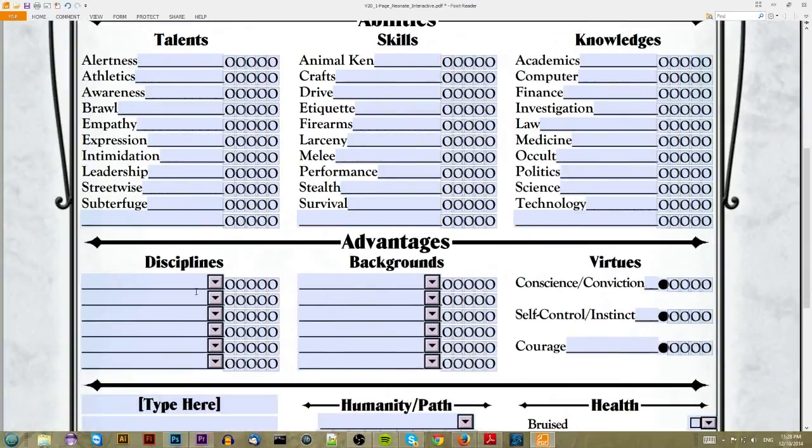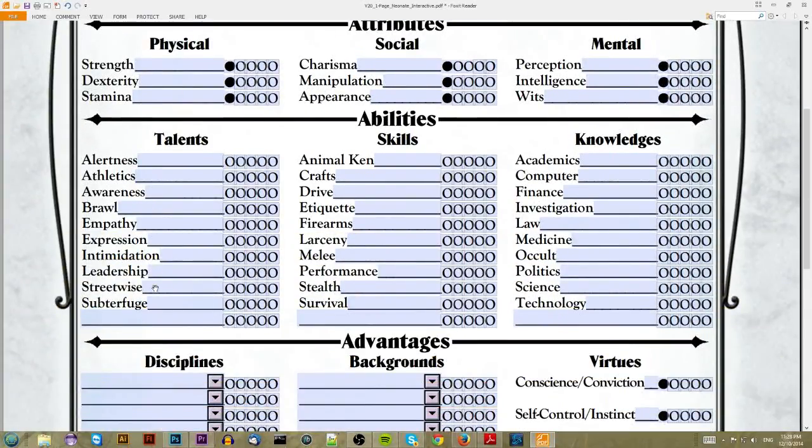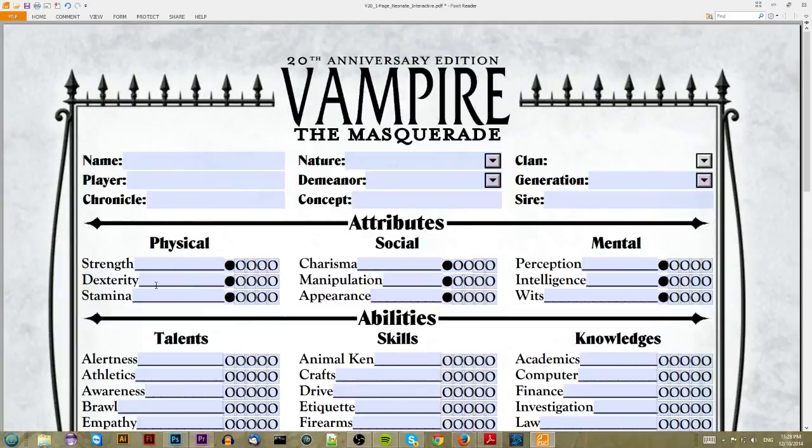Especially when it comes down to disciplines — your vampiric powers — different clans have different powers. For instance, if you wanted thaumaturgy, which is the blood magic of vampire, you'd probably want to be playing the Tremere. So we'll go ahead and put that in as our clan — one of the ones I actually like to play in the PC games.